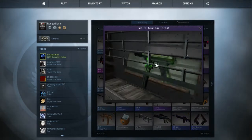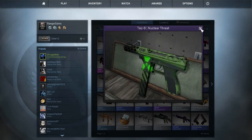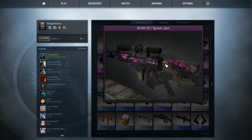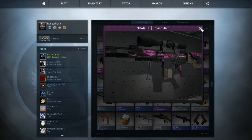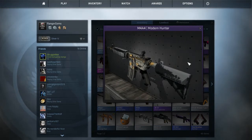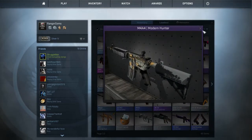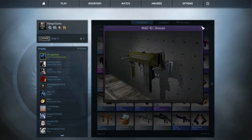A Tec-9 Nuclear Threat, which is a beautiful gun — I wanted to get a P250 version but it was really expensive. A SCAR-20 Splash Jam, which I also just got — it's a very rare skin and it's super nice. I love this skin, it's so beautiful. Another pretty rare skin, the Modern Hunter in Field Tested condition — it's a really nice rifle, I like the orange on it.